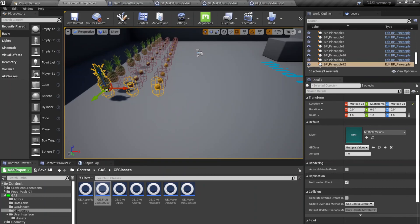This is how you use gameplay abilities for crafting and inventory management. I'm going to add just one more video demonstrating how to use the user interface to drop inventory items like apples, pineapples, and oranges. Thank you very much.